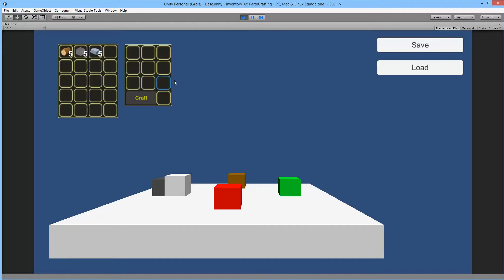This crafting bench works kind of like it does in Minecraft. These nine slots up here is where you put the material to craft something. The extra slot down here will show the item you will be able to craft by placing objects in the correct pattern, and the craft button will craft that item and place it inside your inventory.